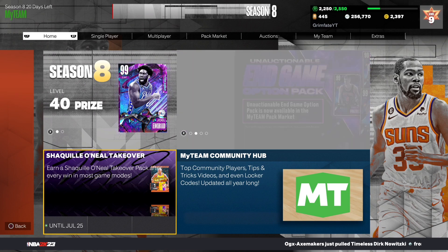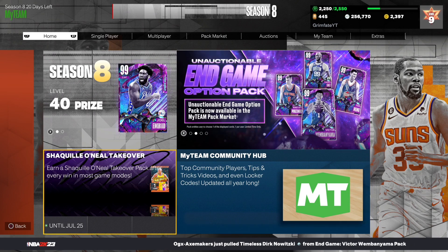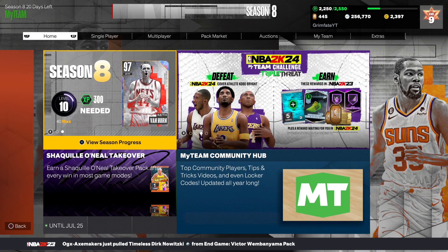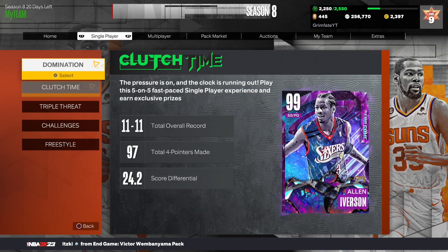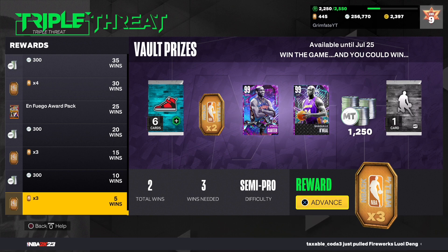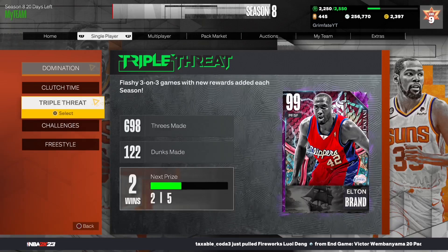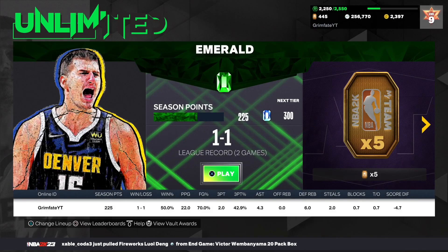One thing going on right now is the Shaq Takeover. Every time you win a game in any game mode, you get a Shaq Pack which gives you a couple hundred to a couple thousand MT every game no matter what — that's super useful and a lot of people aren't taking advantage of that. Also, playing Triple Threat Offline gives you a chance at the brand new Vince Carter, invincible Shaq, and a player pack that can give you a chance at some other cards as well.